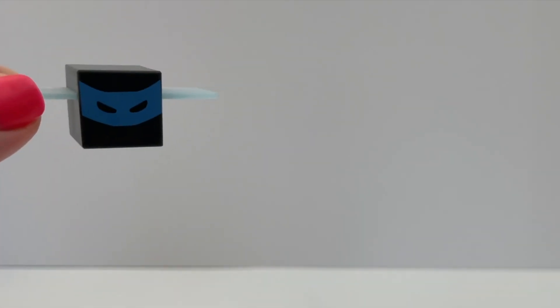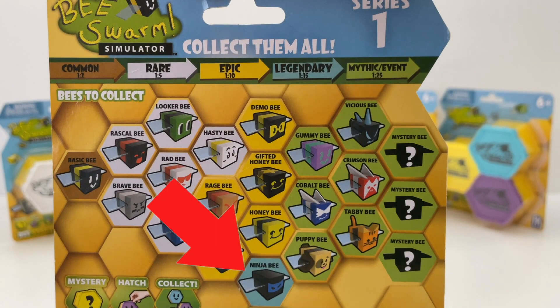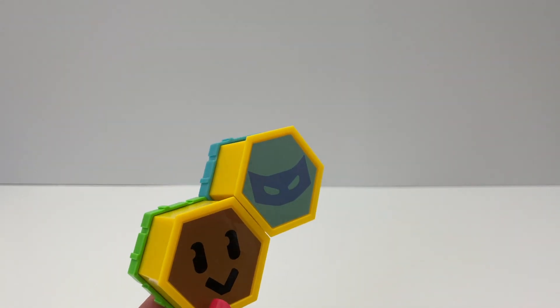We got the Ninja Bee — this is nice. This blue Ninja Bee is the only legendary for Series 1. And here is the sticker — let's put it on the hive. My hive is so little but it will grow.